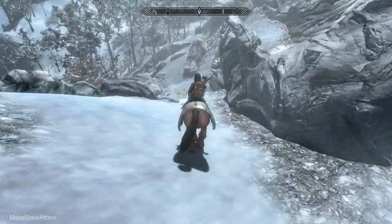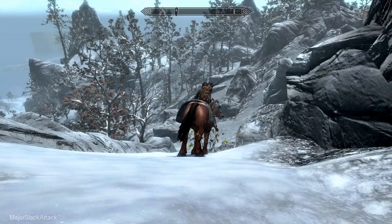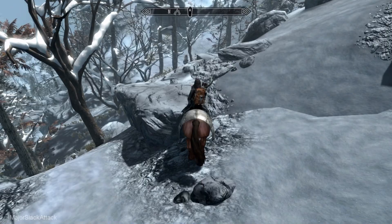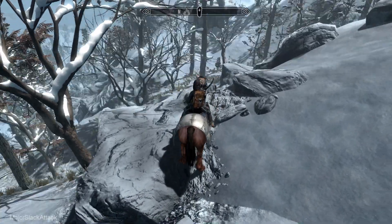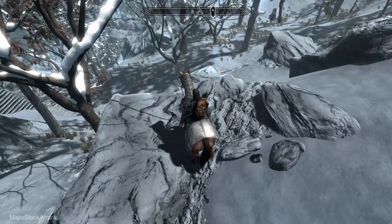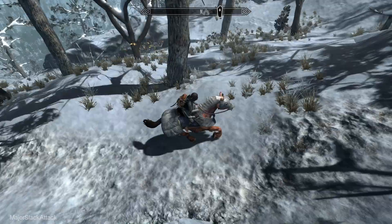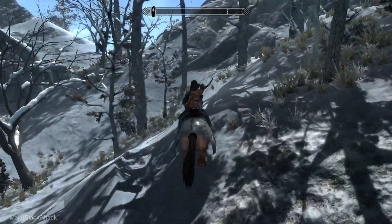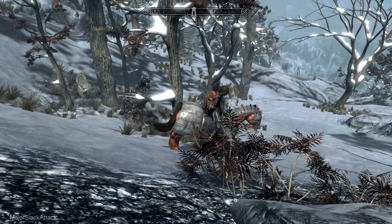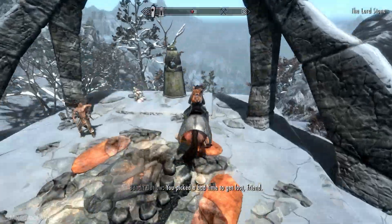Chicken-shit quick save. Okay, there's the Lord's Stone. There's the bear — right down there. Let's do it. Hey bear — oh wait, it's a snowy saber cat! Even better. Walk this way, snowy saber cat. Bring it on over here. Hey guys, I brought you a little playmate. You picked a bad time to get lost, friend.